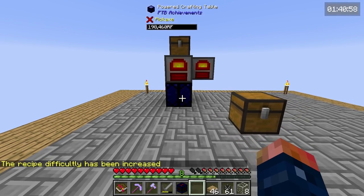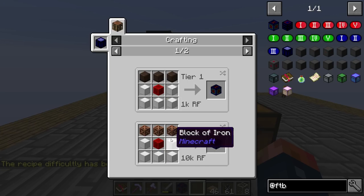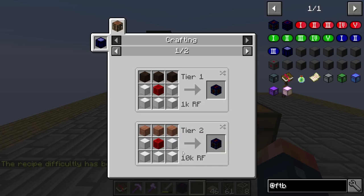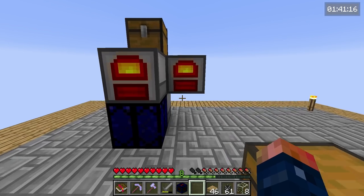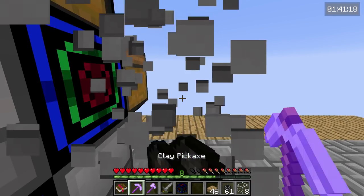You can see the recipe difficulty has been increased, so if we look at the recipe it is going to be under tier 2 mode. I think each one just increases in power — tier 2 requires 10k RF to be able to produce, which is perfectly fine. We have the ability to do that.